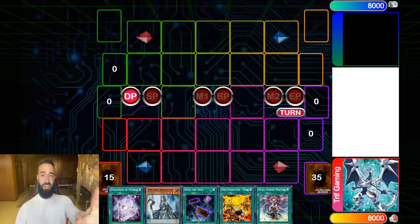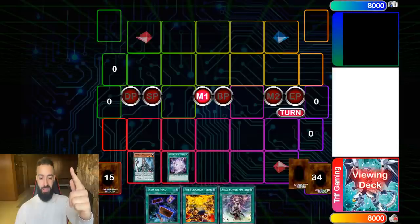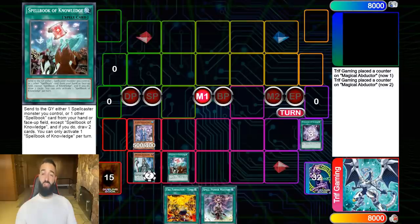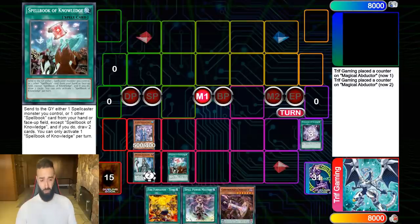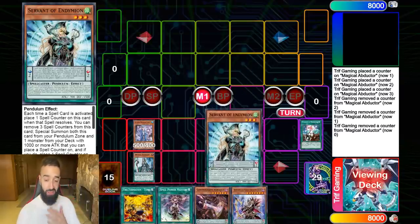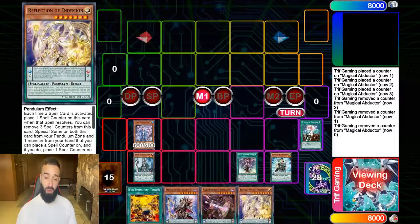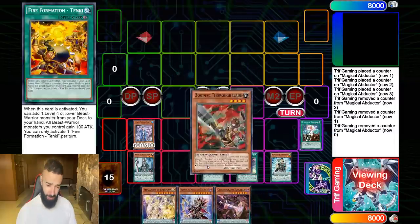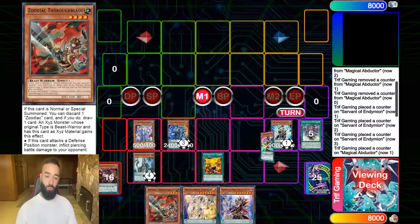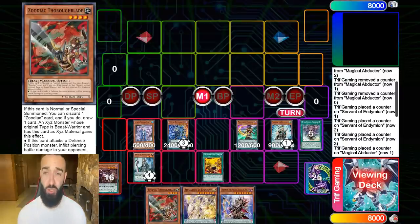I just posted an Endymion Zoo duel on Patreon — every Patreon video will have a supplemental video. The idea of this deck is very simple: Tanky and Barrage are all spell counters. After you use their effects you just send them to the Graveyard via Magician Souls. That one spell counter I got from Tanky is going to result in Servant resolving, so it gives you free spell counters and so much pressure.